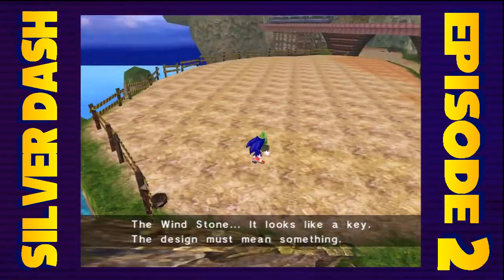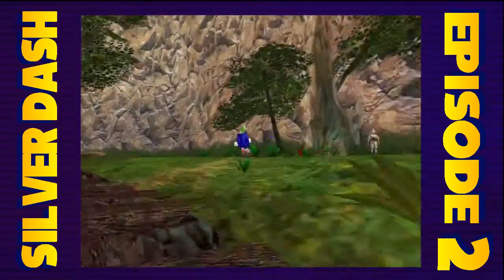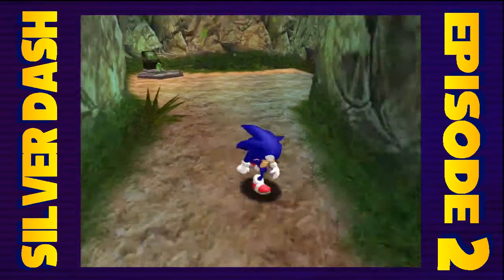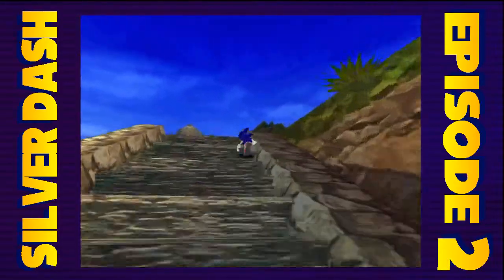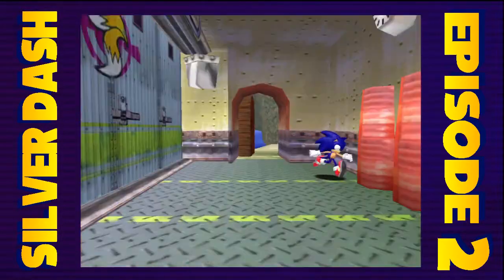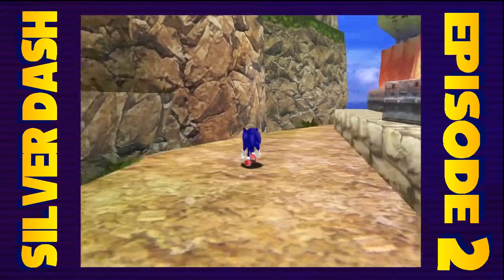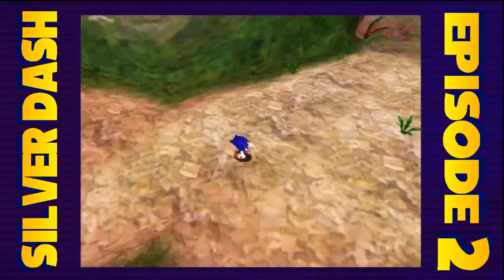There you go — a windstone. It looks like a key. The design must mean something. So I take this over to that spot with the air current blowing up. The key is floating. And when I go up there, I'll start another area. But I'm not sure if Tails wants to talk to me first, so let's go check that out. I guess the key wouldn't be there if it didn't want me to start that mission there.